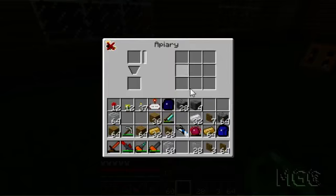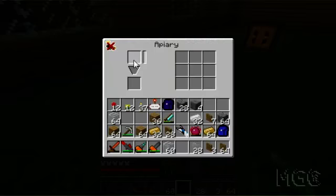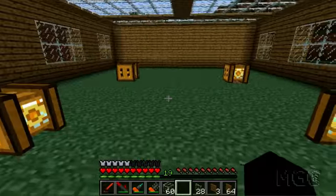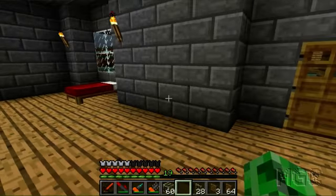The apiary is telling me there's no queen inside. You place a queen in the top slot and it'll have a lifespan. While it reduces slowly it'll produce stuff for us. That's where you place a drone to breed with a princess, which will get dropped here when the queen dies. I'm going to go and fix that uneven bit, then see if I can find myself some more queens.